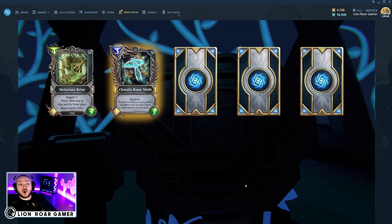We just got a 3 mana 1-1 legendary card: the Coralus Rune Moth. It has backline: at the end of your turn, add a random rune to your hand and reduce its cost to 0. That's super cool. I'm excited to get it even though I'm not sure what I'll do with it. If anyone has seen this card used in a deck, I want to know — I'd love to start brewing with it. For those newer to Gods Unchained, legendary cards like this you can only have one of in your deck, so the deck needs to have synergies to support it. Every other card type — epic, rare, and common — you can have two of in each deck.